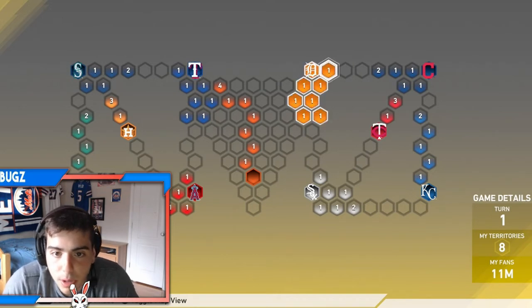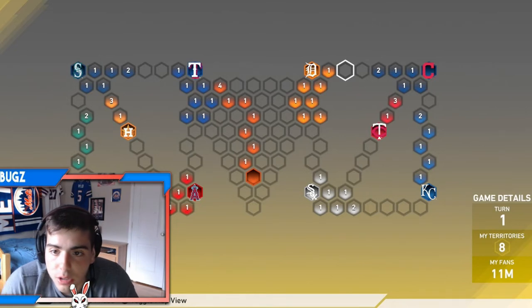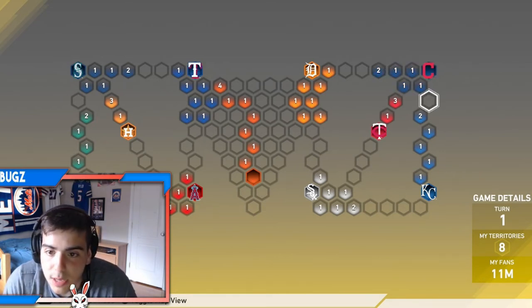And you want to put a reinforcement here blocking it off. So you attack the Tigers and beat them. Then you put a majority — like half your reinforcements here and half your reinforcements here. Then you go balls out attack on Cleveland. Then you block off the Twins from coming in and block off the Royals from coming in. You attack Cleveland, get all your reinforcements, keep this blocked off here, and then go straight for the Royals.